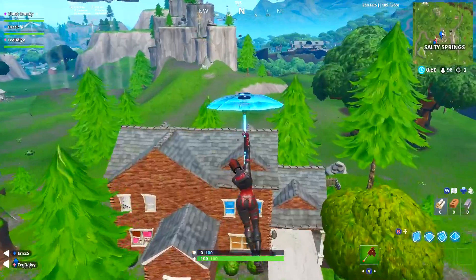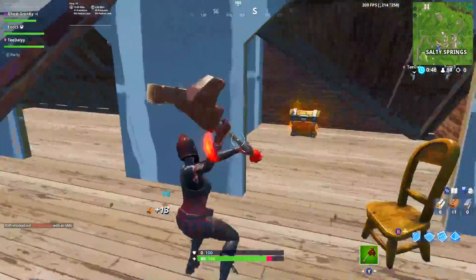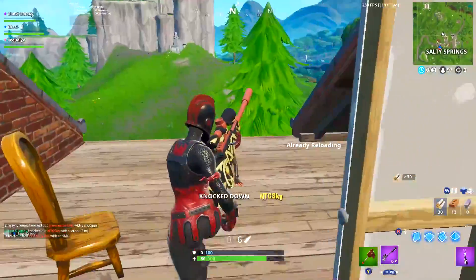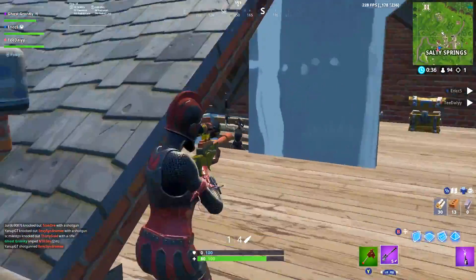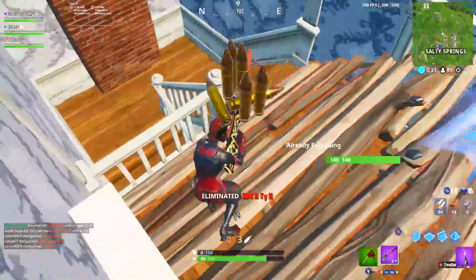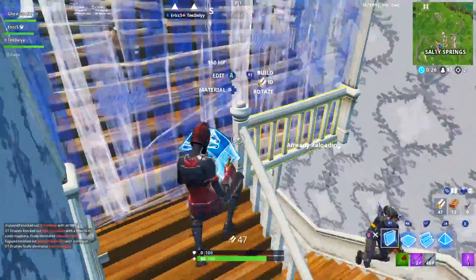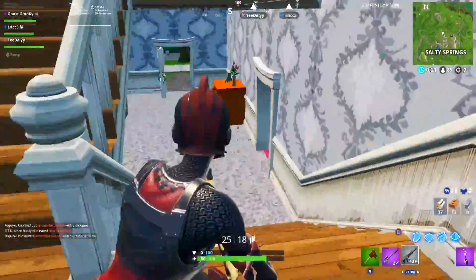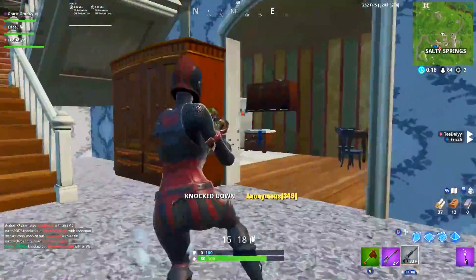Hey, what is going on guys? In this video today, we're gonna be going over some advanced building tricks in Fortnite. Most of these revolve around turtling and close range box fights, but they're definitely applicable in some other potential situations as well. I consider them to be advanced tips because they're kinda situational in nature, but none of them really require any crazy mechanical skill, so even if you're an average player you should be able to handle all of them. So without further ado, let's get right into it.